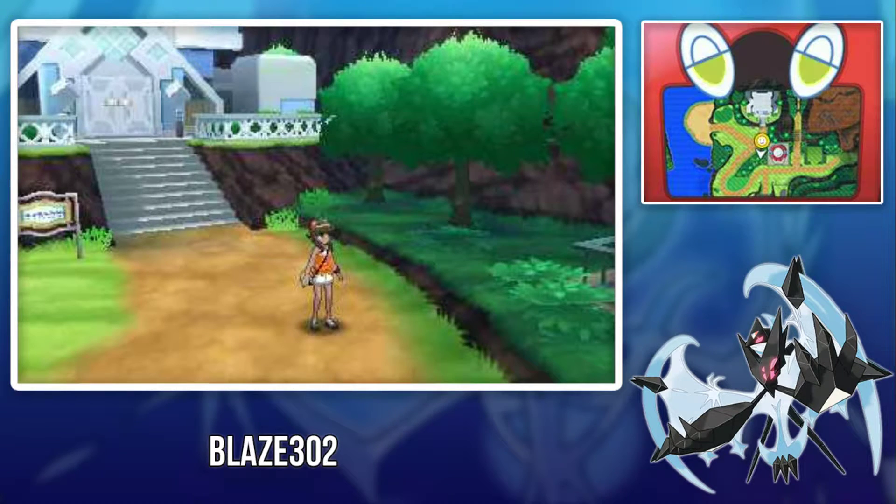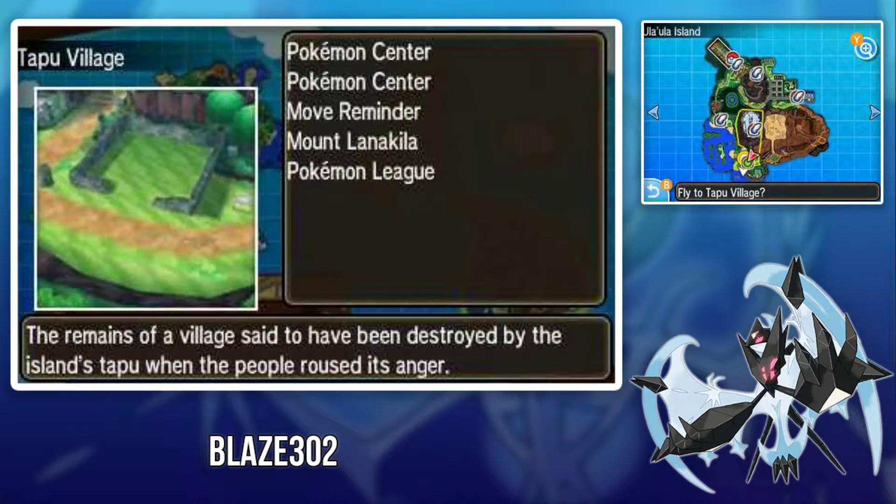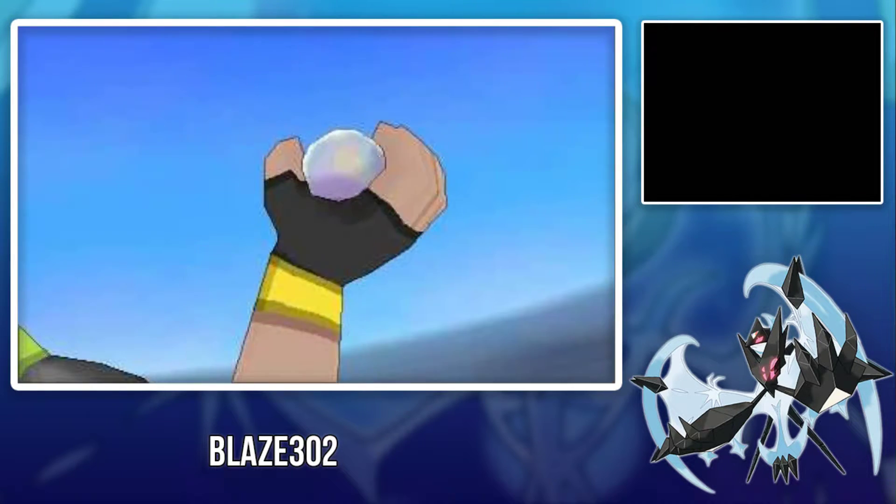Hey, what's up everybody, it's Blaze, and in this video I'll be showing you guys where to catch Aerodactyl in Pokémon Ultra Sun and Ultra Moon. First, you have to fly to Seafolk Village, located on Poni Island.